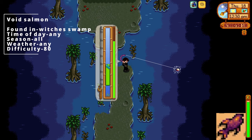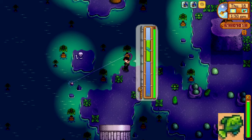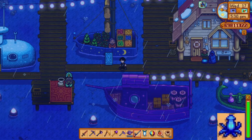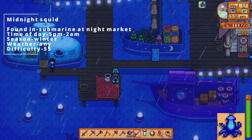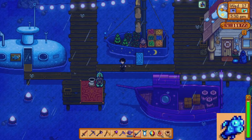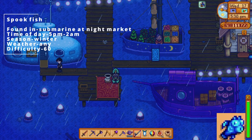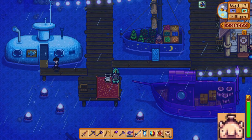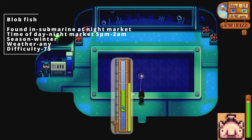The void salmon can be found in the witch's swamp, at any time of day, all seasons, any weather, and difficulty level 80. The slimejack can be found in the mutant bug lair, at any time of day, all seasons, any weather, and difficulty level 55. The midnight squid can be found in the submarine at the night market, between 5 pm and 2 am. It has to be winter because that's when the festival is going on, any weather, and difficulty level 55. The spook fish can also be found in the submarine at the night market, between 5 pm and 2 am, season has to be winter, any kind of weather, and difficulty level 65. The blobfish can be found in the submarine night market, between 5 pm and 2 am, season is winter, at any weather, and difficulty level 75.